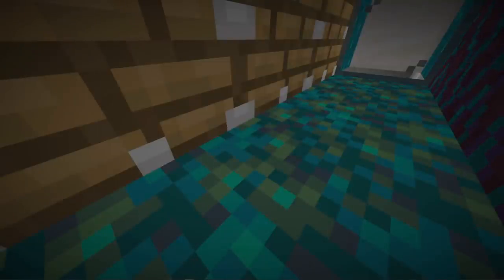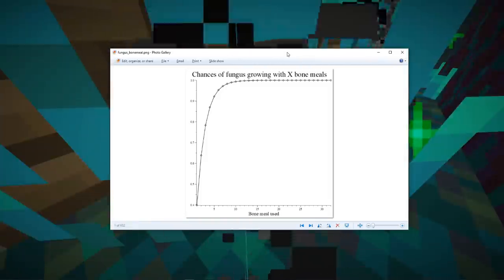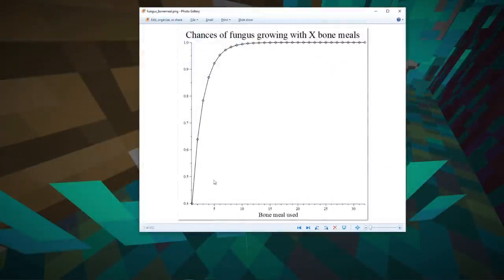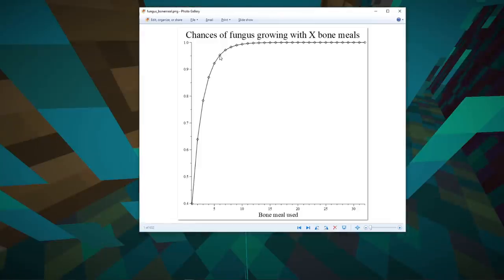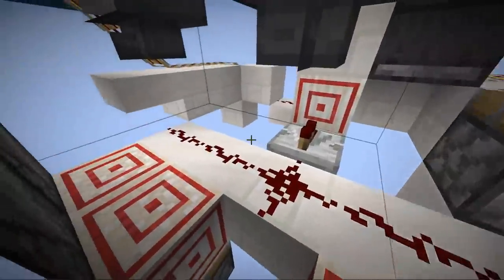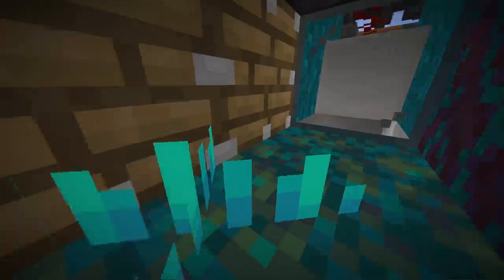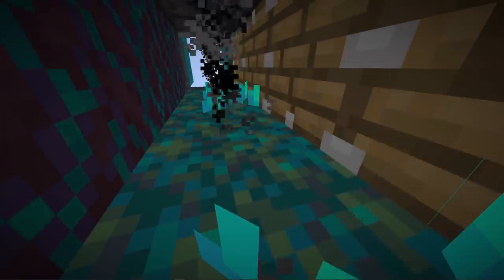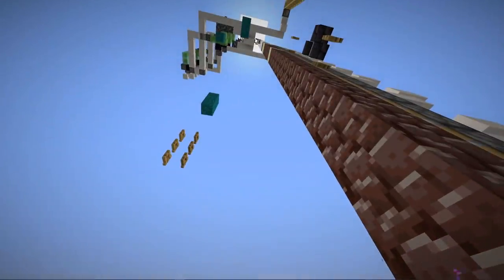Every six counts, the counter sends one pulse to the vegetation dispenser. On average it takes 2.5 bone meal to grow a small fungus into a huge tree. By bone milling six times we achieve about a 96% chance of growth. This helps in two ways: we waste less bone meal from the vegetation dispenser, and the fungus has a higher chance of growing rather than getting broken off by pistons — every fungus broken off is less wood for the farm.